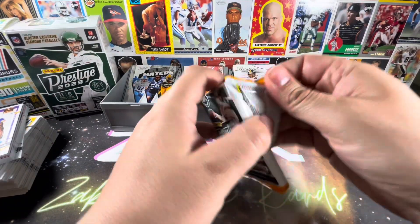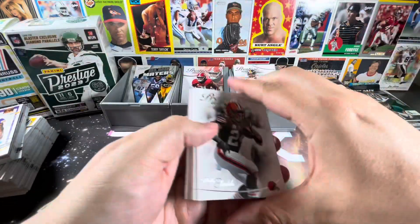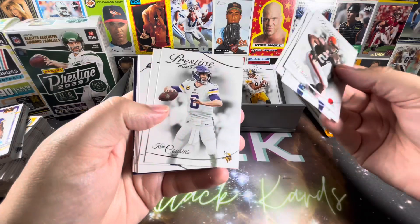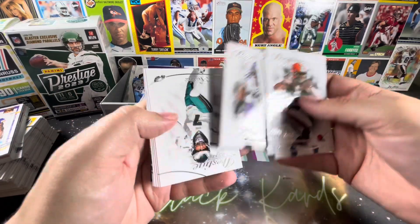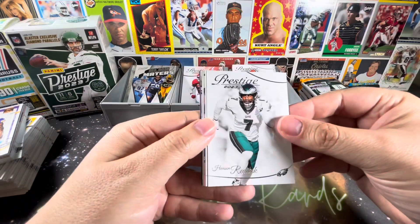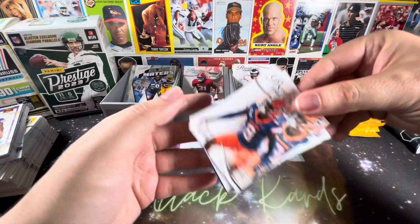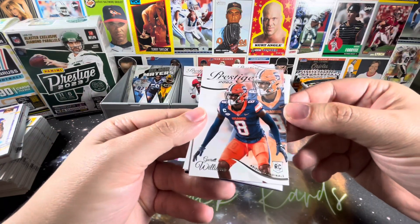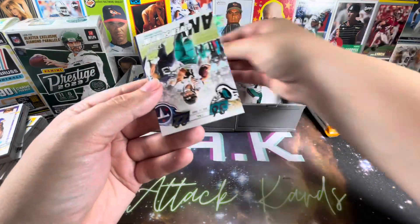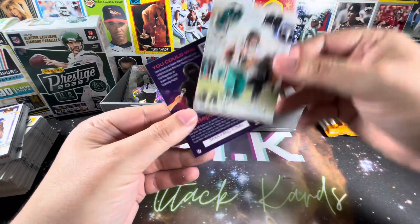I like those inserts — very nice, fun, and educational, as they say. I like Prestige this year — just sharp, white cards. A little different than the darker stuff that a bunch of different sets kind of went to. What do we have here? Garrett Williams. Travis Etienne on our extra points. And our Any Given Sunday is T-Law — that's a nice card.